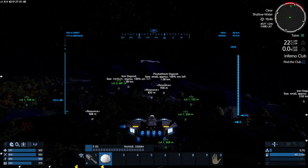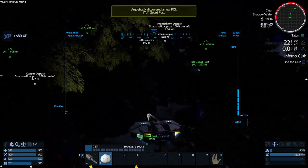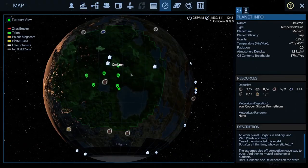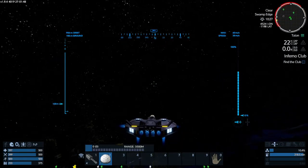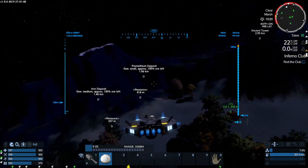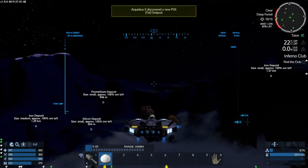Are these settlements? What's going on with these? I think it's that — it's a guard post. There's a copper. All right, we got some more over here. Iron, silicon. Excellent.